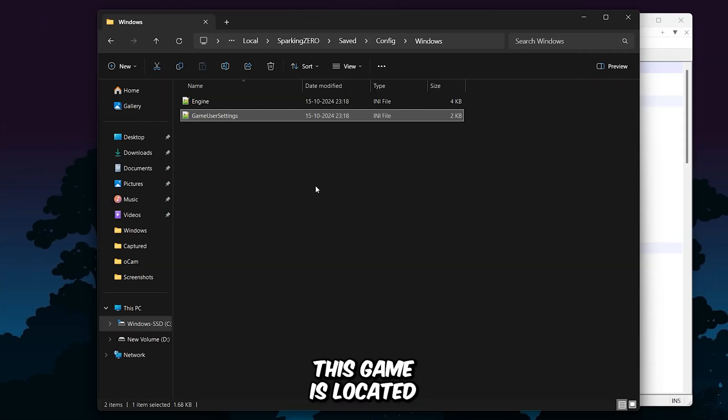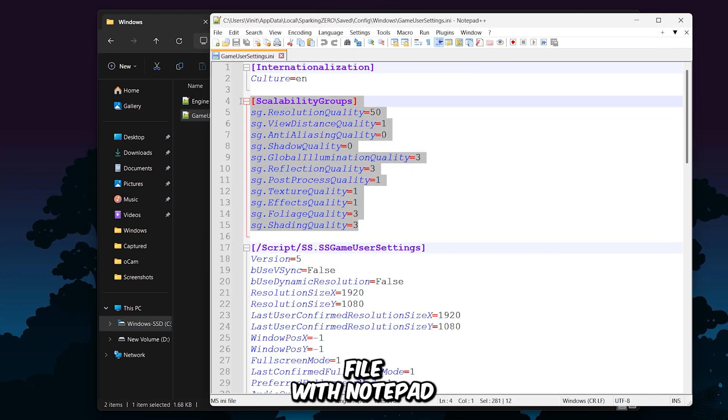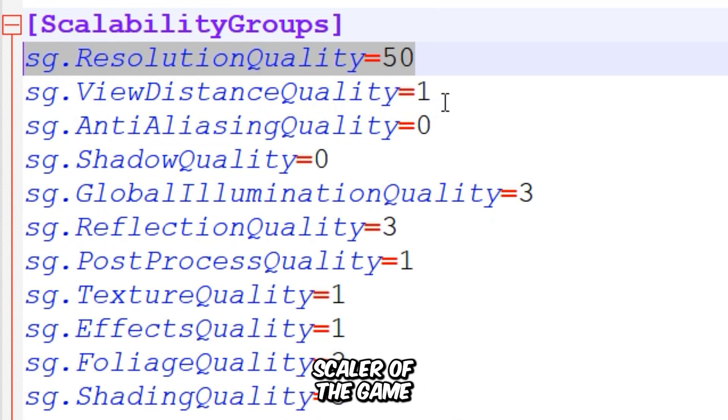The configuration file of this game is located in your hidden AppData folder. Navigate to Local, Sparking Zero folder, Saved, Config, and then the Windows folder. First, open the GameUserSettings file with Notepad. We'll start by looking at the scalability group section. The key here controls the resolution scaler of the game, but since the game doesn't allow values lower than 50%, and even if you manually set a custom value, it will automatically reset to 50%. So there's no point in changing it here.